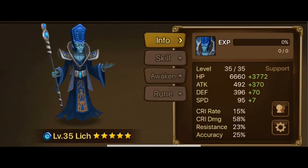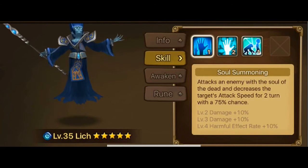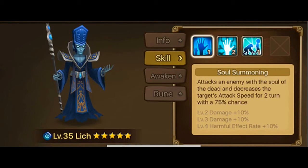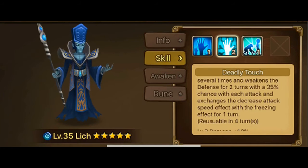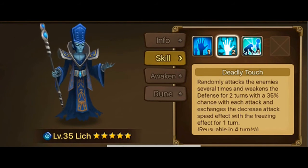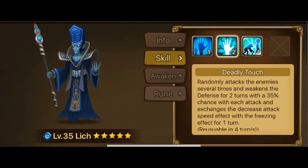Firstly, he has pretty good basic stats, and as you can see the skills are pretty much normal. Soul Summoning decreases the attack speed for two turns with a 75% chance. Deadly Touch is almost the same as the Wind Lich's attack, but his passive isn't as good as the Wind Lich.